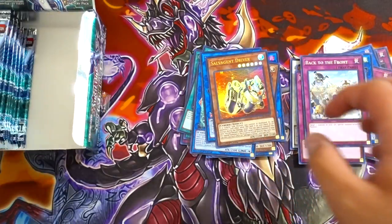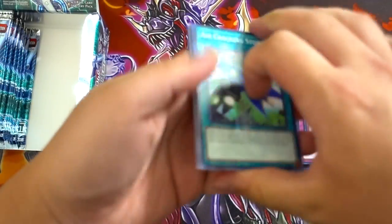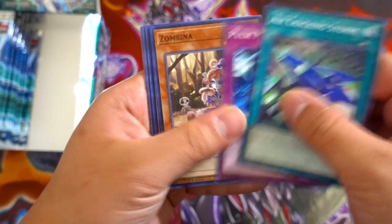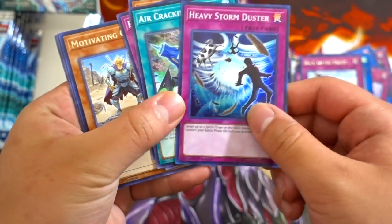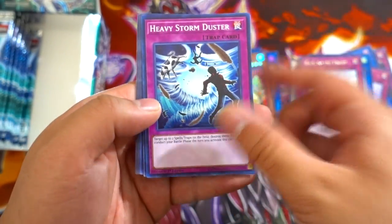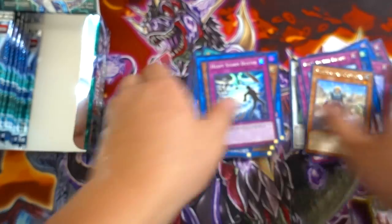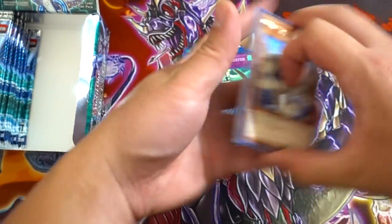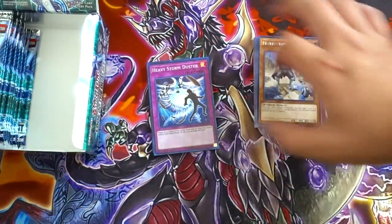That's pretty much it for the first side. Last pack of this side — Aircrack the Storm, Pulse Mine, Zombina, Heavy Storm Duster — really awesome. This is the living proof that Heavy Storm will never come back into the TCG. And Motivating Captain — really awesome. First side is okay. We got a Firewall Dragon which is really really awesome, so I'm glad we were able to pull that. Let's go to the next side.